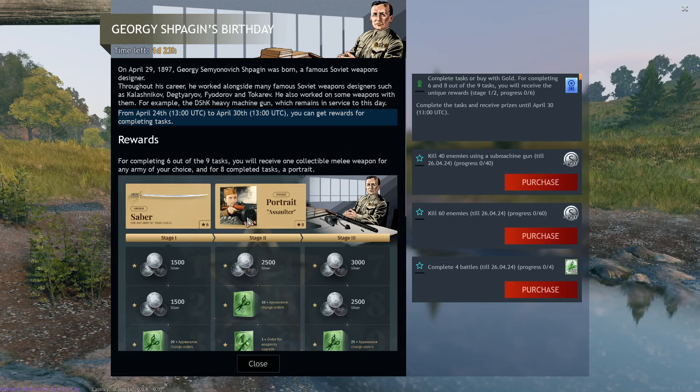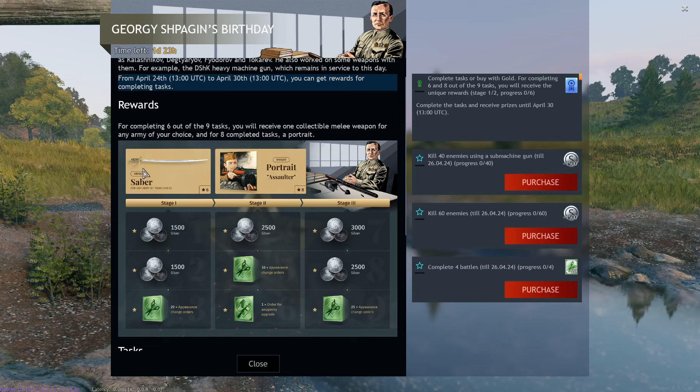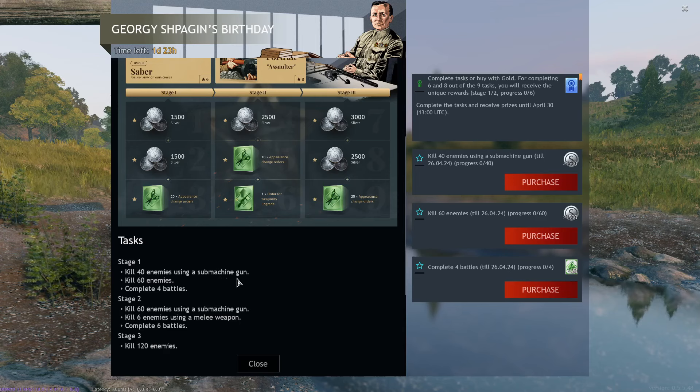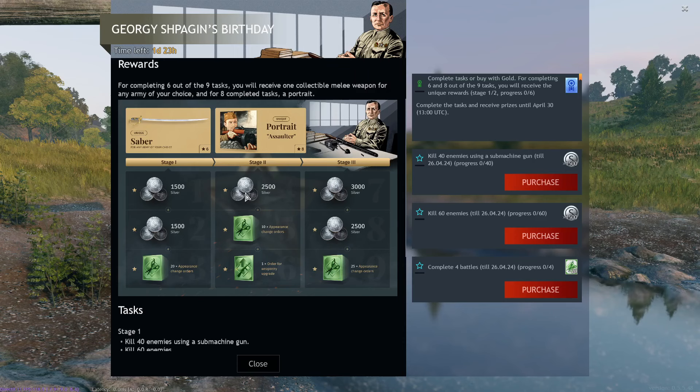It's definitely the most iconic Soviet weapon of World War II. The main prizes for the event are a sword for a weapon for a nation of your choice — you can get one sword exactly in this event after completing any six of these tasks. After completing eight you get the Soviet Assaulter portrait holding the famous PPSH. The tasks for the first two days: kill 40 enemies with an SMG, kill 60 enemies, and complete four battles. They can all be done at the same time.